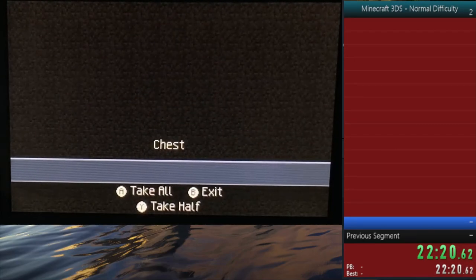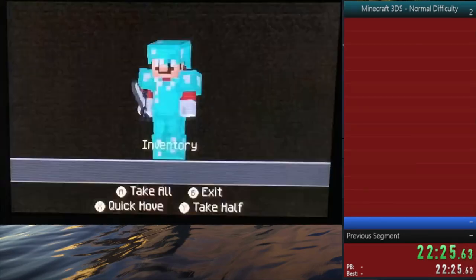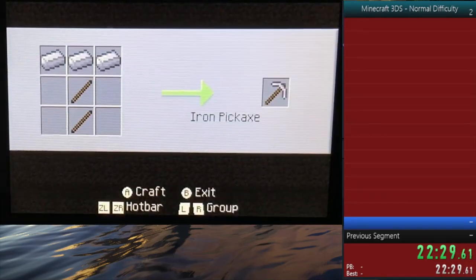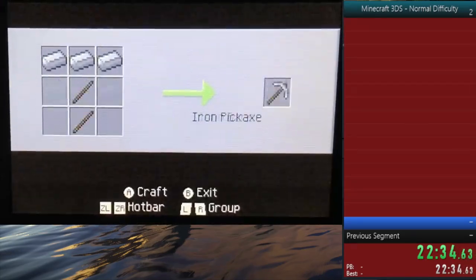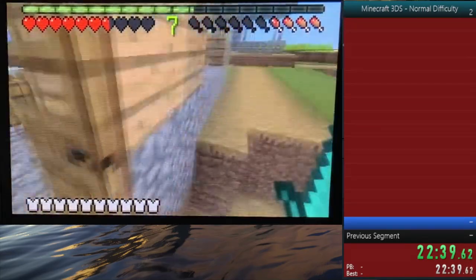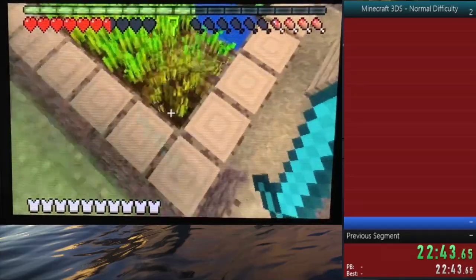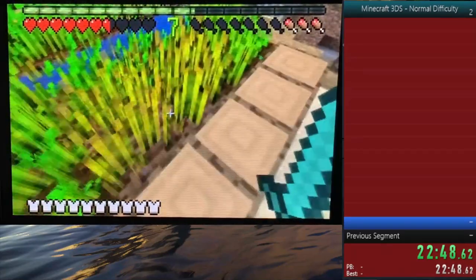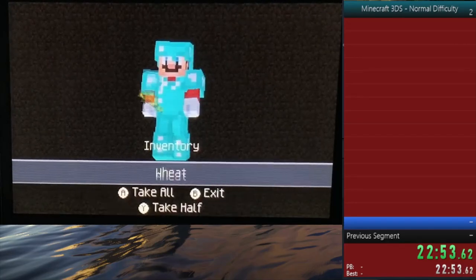I could use a water bucket to swim down the towers for a better time, but that's honestly not very safe, and going slow will just cause the dragon to push me into the void, losing more time anyway. I also got some wheat, which I duplicated to make bread as my main food source for the end. To be fully clear: I am using glitches to get the fastest time. I may attempt a no-glitches run in the future, but with how Minecraft 3DS works, that may not really be possible.